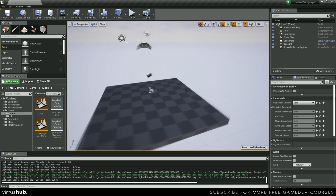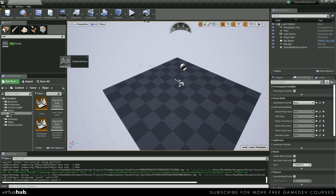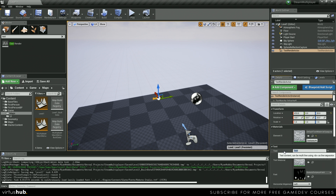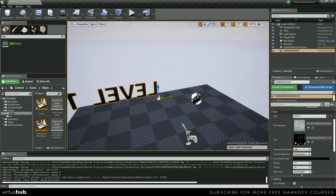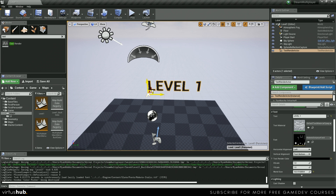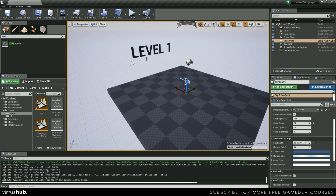Now inside level one, we're just going to do a few things. We're going to get a text render, drag it out, and then inside of the details panel let's type in level one. Make sure this text is decently big so you can see it, and then we're going to change the render color to black. Move it over a bit, turn it around, and now we can tell which level we have transitioned into. I'm going to do the same thing with level two and level three, and then we'll continue to our transition map.